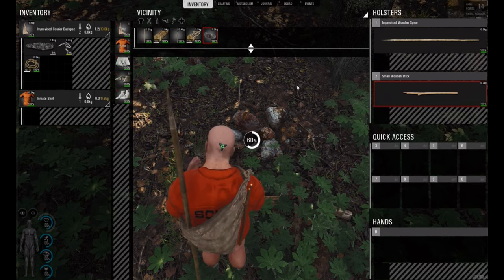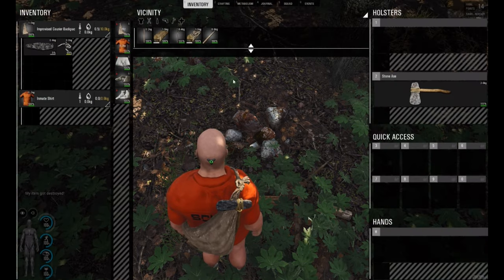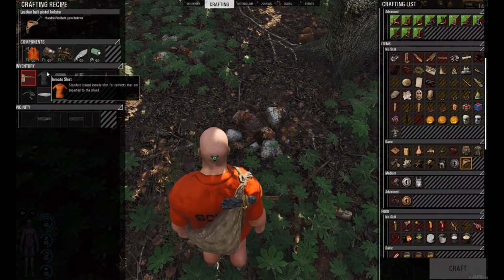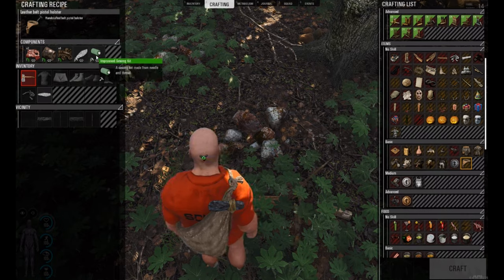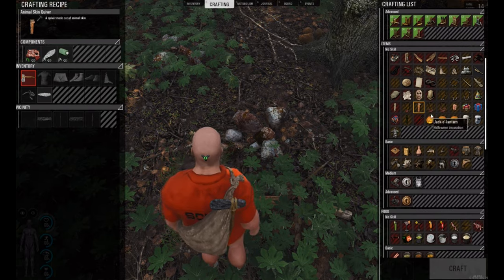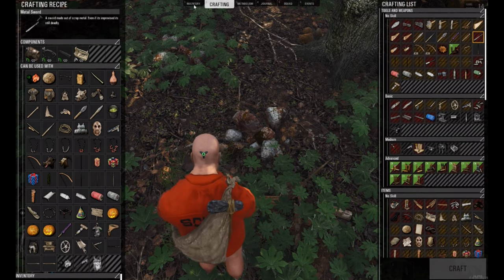The next step we need to concentrate on are items for carrying stuff. Now if we go into crafting, there are a few things I would advise you to get. One of them is the leather pistol holster, because you can make that from either animal skin or human skin. But we need an improvised sewing kit — I'll show you how to get that when we need it. Also the animal skin quiver — you can use human skin for that too. And another thing is trying to get a metal sword. You can use improvised rope, metal scrap, and improvised toolbox, and all of this we can build pretty fast.